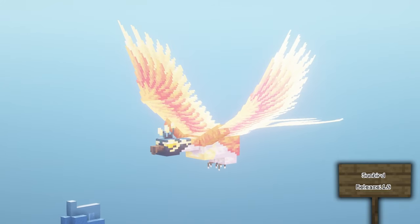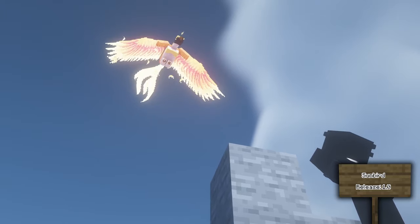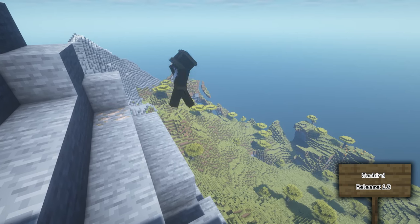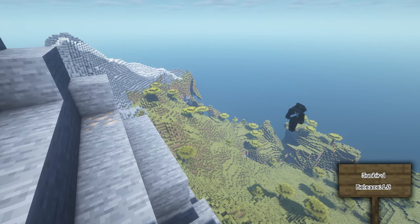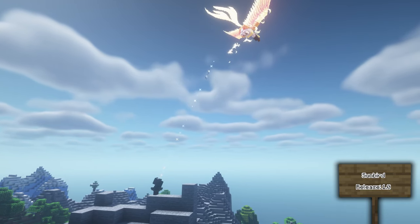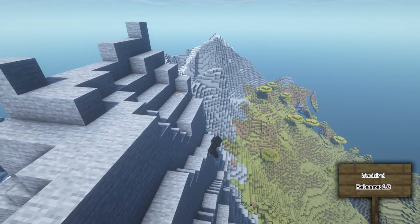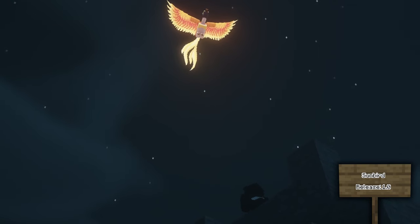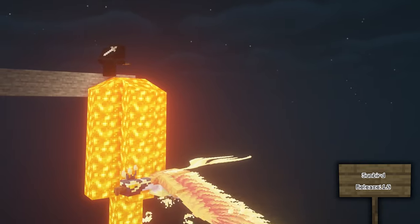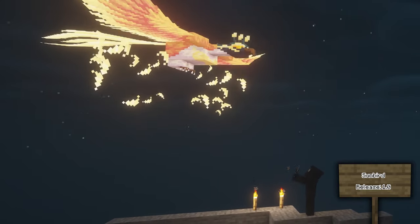The Sunbird can be found soaring above the skies of the mountains. It is completely passive and when you get close to it you can be granted the sunbird's blessing, which lets you calmly float up and down at an accelerated speed, making it much easier to control when wearing an elytra. If you do mess with it, it will give you the sunbird's curse, slamming you to the ground. It also burns sun-sensitive mobs like zombies and skeletons at night, and is immune to flame, heat, and lava damage.